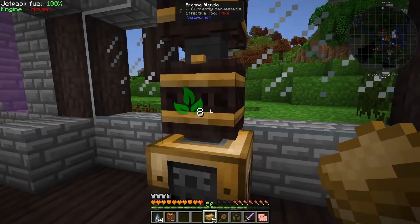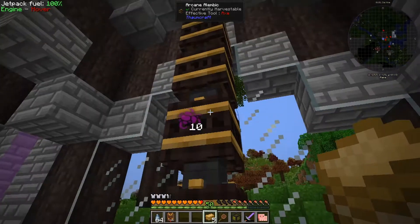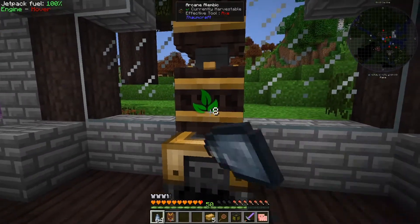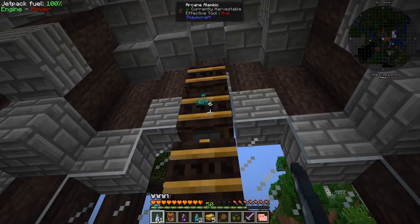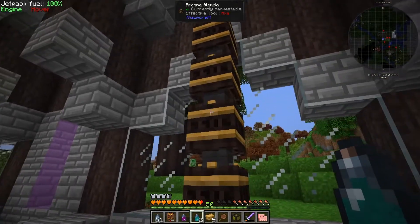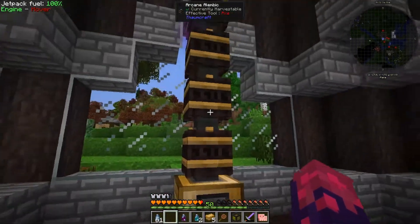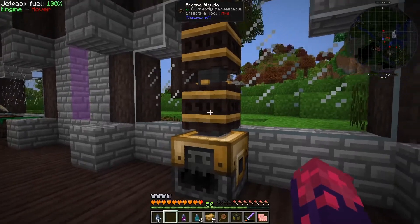Now we can see the Essentia inside the Alembics. This is the alchemia, the vitium, and then we've got herba. With our files, we need 10 in the Alembic to extract it, so we won't be able to get the herba. But we can get the vitium, which is what we need, and the alchemia, which is also what we need. We actually got two alchemia. To get rid of things inside the Alembics, we just shift and right-click and it will release flux into the world — so try to use as much of the Essentia as you can before emptying.